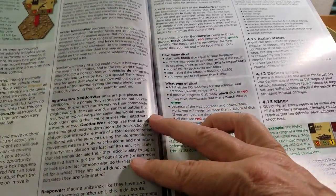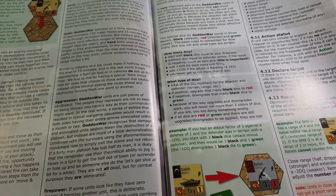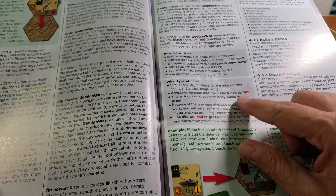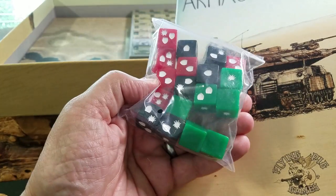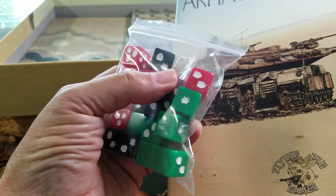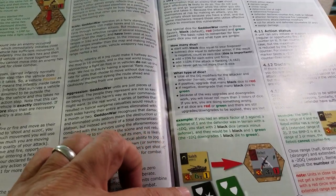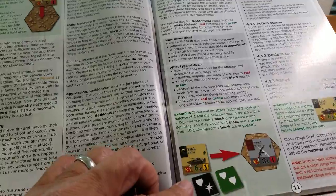I haven't read the final rules so I'm curious to see how this all pans out. The dice you use come in different colors — red, green, and black. Each die has a different number of tokens and different combinations of tokens, which drives your combat results. Those dice can be added or subtracted depending on who and what you're shooting at, and a lot of that is driven by the detail on the counters.